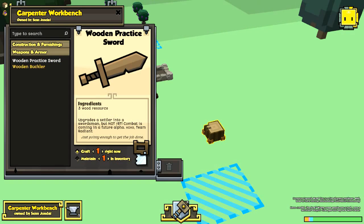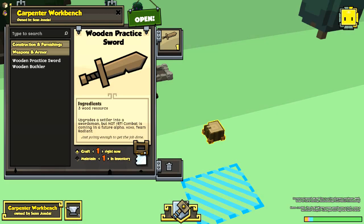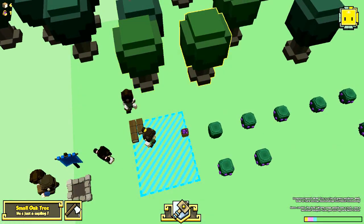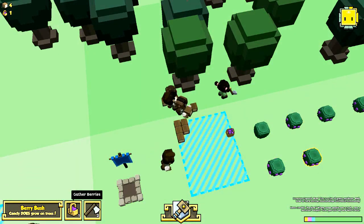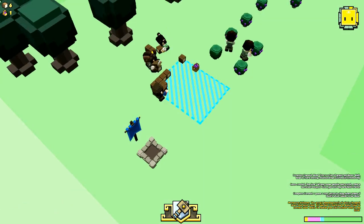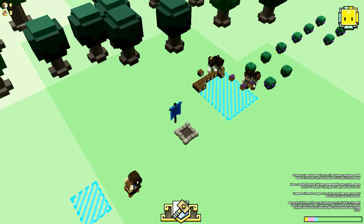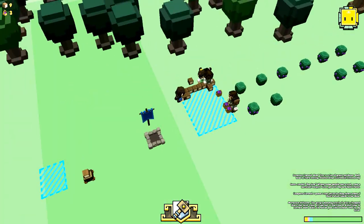So we're going to make a wooden practice sword and as you can see the carpenter will go and take the wood to the workshop. We'll gather some more wood and some more berries since our settlers are going to need food. Our carpenter is now ferrying wood back and forth to make this practice sword. I think this is a really neat AI system and obviously it's got a large amount of bugs and problems, but this is alpha release 27 — you can't go too wrong with that.